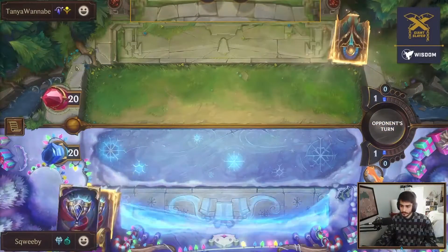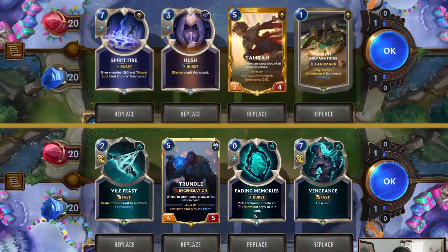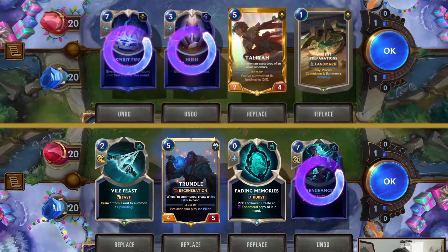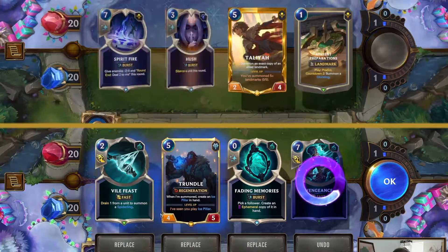Squeeby would just have to beat the Shurima deck or beat the all-in Fiora with the TLC. This is one of the top four decks right now for a reason - good odds going against a little bit of jank brought by Wannabe. Overall, if you're a betting man, you generally bet on what's been working, and that would be the TLC. The Talia deck does have the Hush which can stop a Watcher turn, but you can Star Shape into something to deal with it.